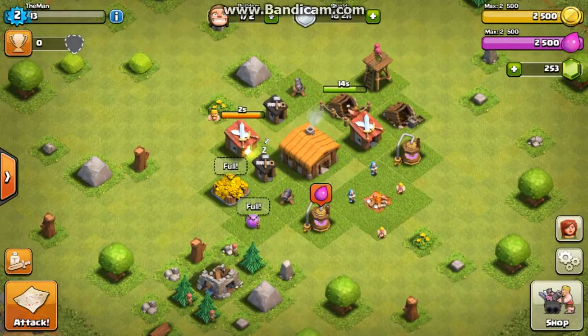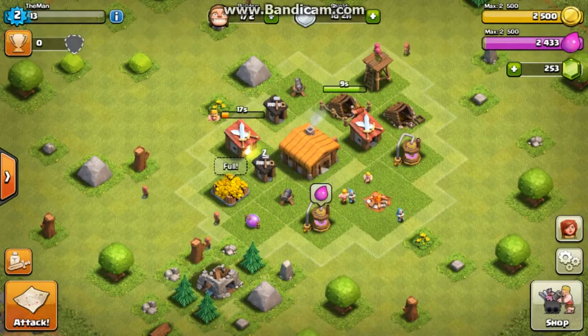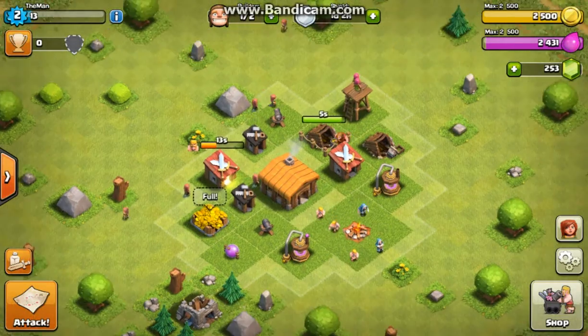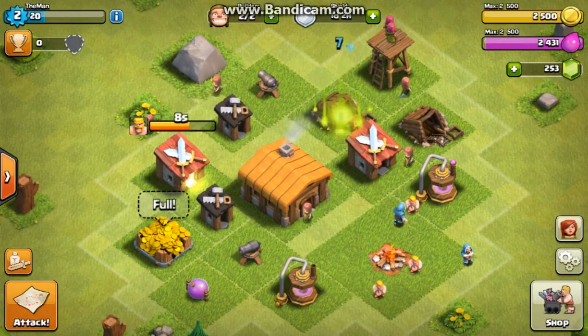Looks like we wasted 12 barbarians there — oh well, that's fine, we can just keep them training up. Alright, so it looks like we have our archer tower built and we have a gold mine finishing up right there.